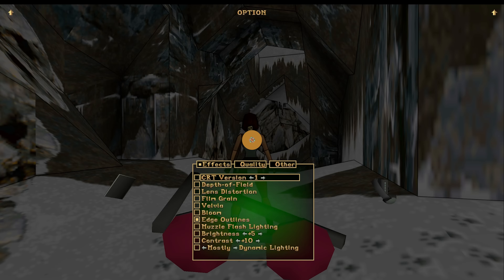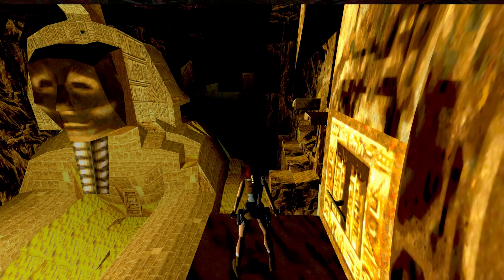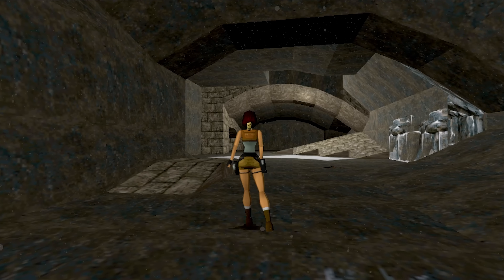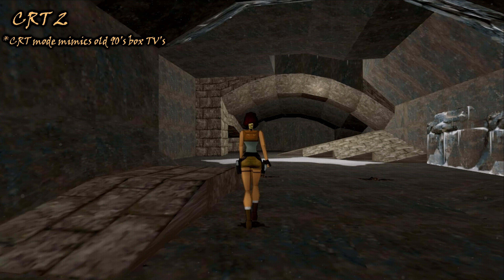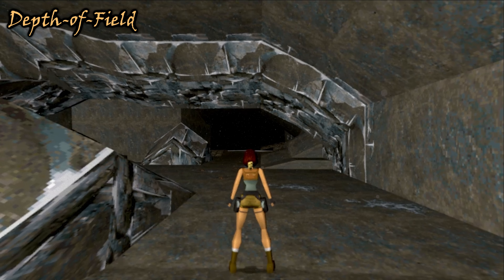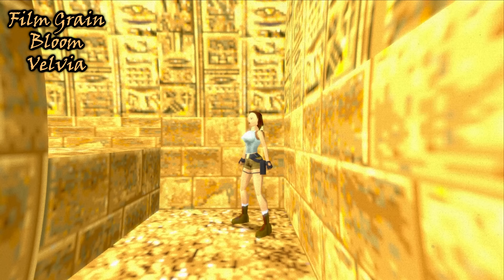Visuals is one of the biggest selling points for Croft Engine. It is fully customizable to whatever experience you would like to have. Do you want to relive Tomb Raider in the good old PlayStation days? There's a CRT mode. Get in touch with your creative side and utilize the various camera modes: Lens Distortion, Depth of Field, Film Grain, Bloom, and Vignette to make your own picture-perfect experience.